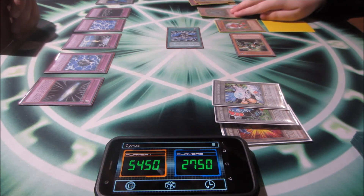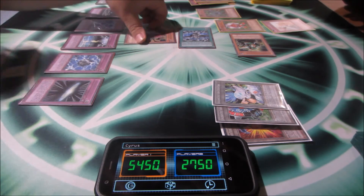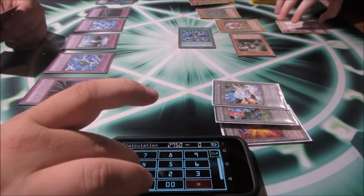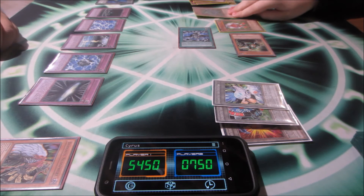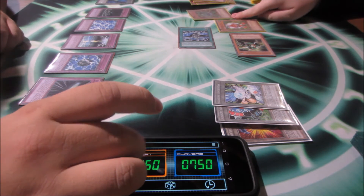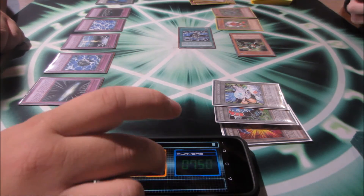Battle phase — Green Gadget attacks, and in response to the attack you drop Neosphere. I'll activate Solemn Warning to negate it. Green Gadget swings for 1,400 and Red Gadget swings for 1,300.